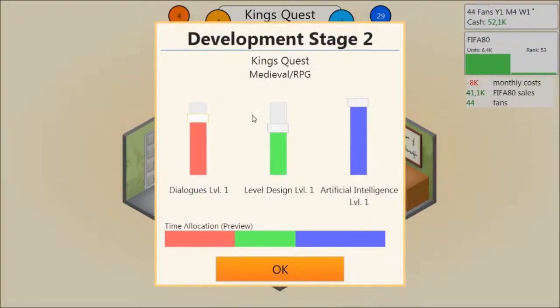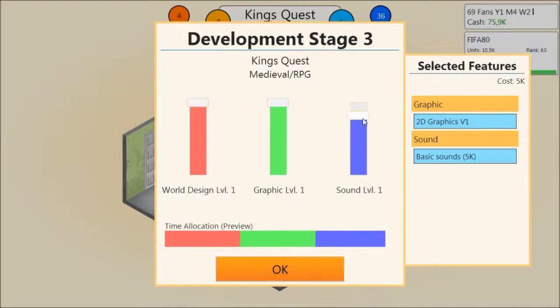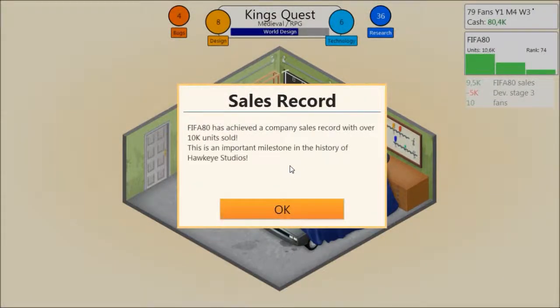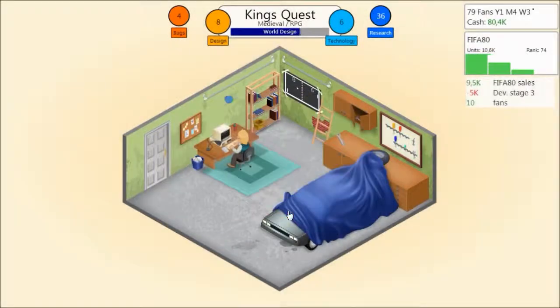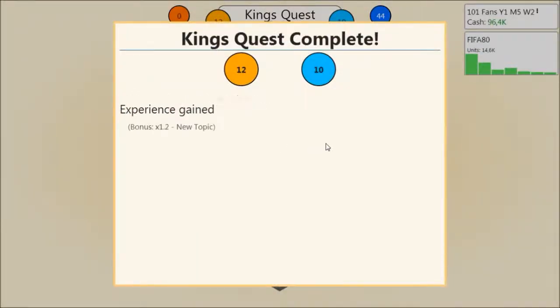Artificial intelligence is probably more important than level design for the RPG. I'm just thinking about what I prefer in an RPG — probably artificial intelligence and level design about equal, but dialogues would probably be kind of important. I don't play too many RPGs myself, so I don't really know, but hopefully we won't mess this up too bad. RPGs will probably enjoy a large degree of world design, so we'll go ahead and set it up like that. FIFA 80 has achieved a company sales record with over 10k units sold — an important milestone in the history of Hawkeye Studios.